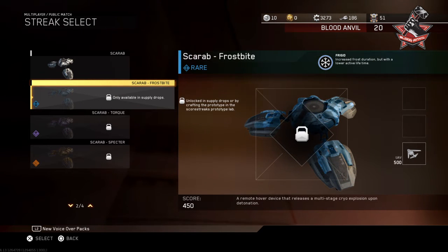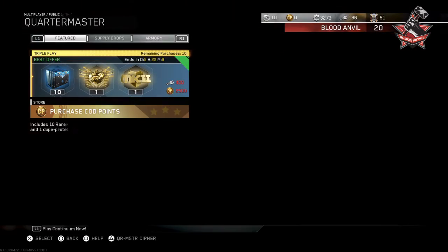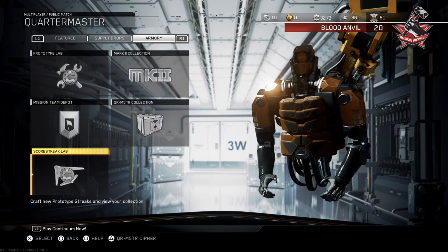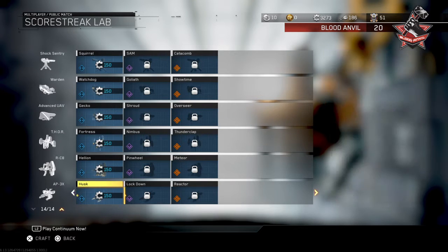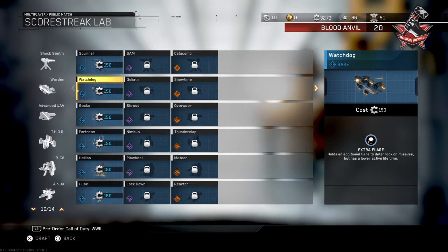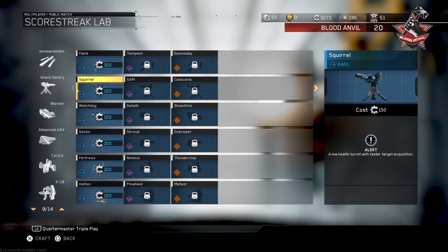Wait - it says only available in supply drops there, but on the right side it says unlocked in supply drops or by crafting the prototype in the score streaks prototype lab. There's actually a prototype lab for score streaks, so maybe you actually can craft them. This wasn't there before - they've just put this and made it live now. As you can see in the previous video, this wasn't there, but now you can see these are the new variants.